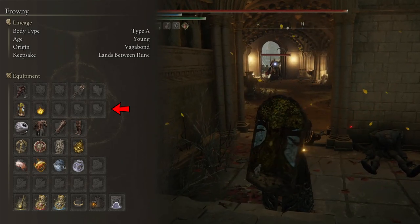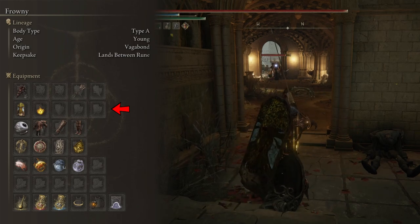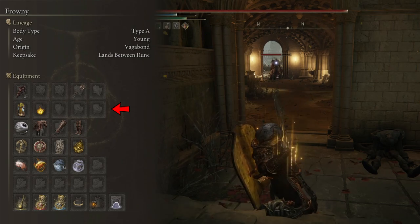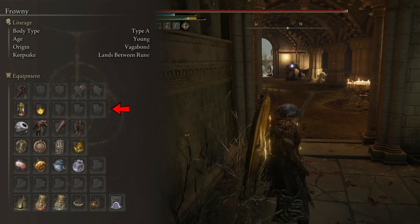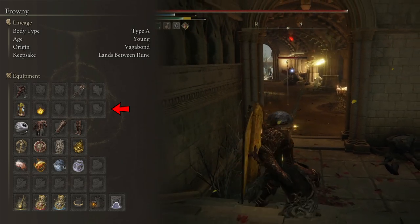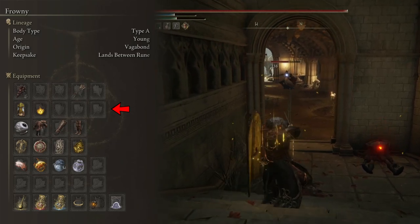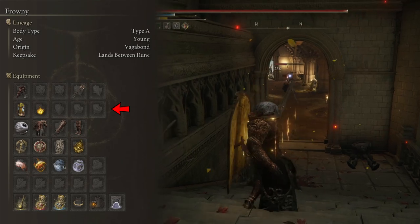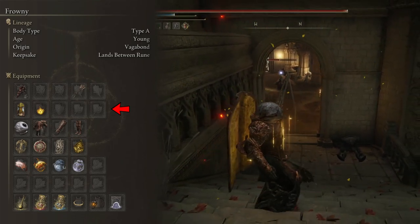I like the Icon Shield because it gives us all of these benefits while keeping a very manageable 11.5 units of weight — for a Great Shield, this is light, and it helps with managing our equip load. One last thing: do NOT upgrade this shield to plus 10. Keep it at plus 9. Upgrading this shield to max does not improve the guard boost, so it becomes a waste of materials.